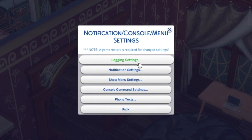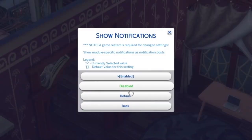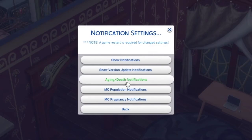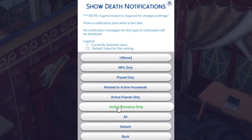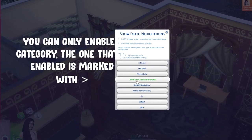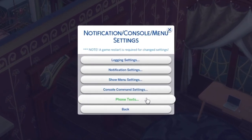Don't worry too much about logo settings — that's how MCC logs errors. The next one is notification settings, which controls the notifications you see in the top right. You can enable, disable, or leave them as default. You can have aging or death notifications; I want death notifications so I know if someone related to me has passed away. NPC birthday notifications are self-explanatory. Show menu setting, console command setting, and phone text settings are all laid out the same way, so I won't go through every tab.